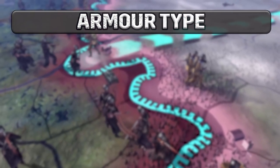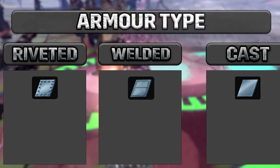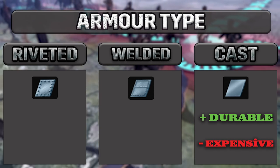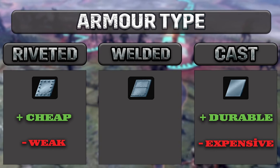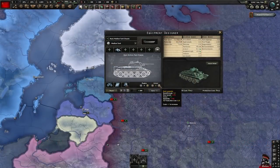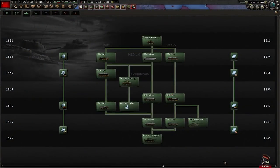There are three types of armor: riveted, welded, and cast. Cast armor is the most durable but also the most expensive, riveted armor is the weakest but cheapest, and welded represents a middle ground. Previously you could increase the armor rating and create a variant — this system is similar, but now with 20 levels of armor available. You may add up to 5 levels of armor at the start of the game, with the others able to be researched.